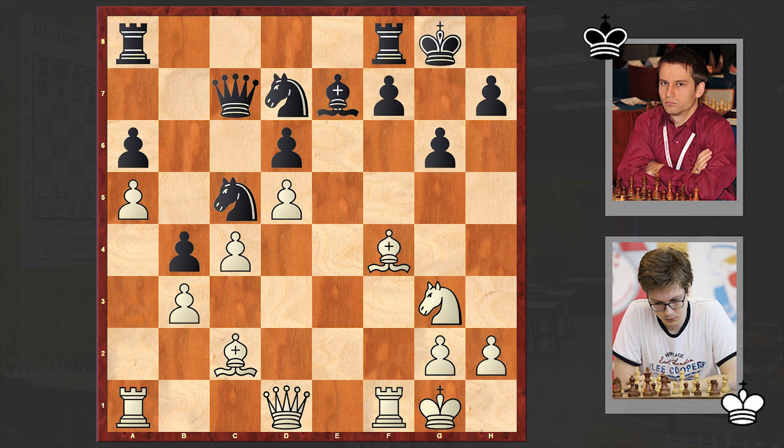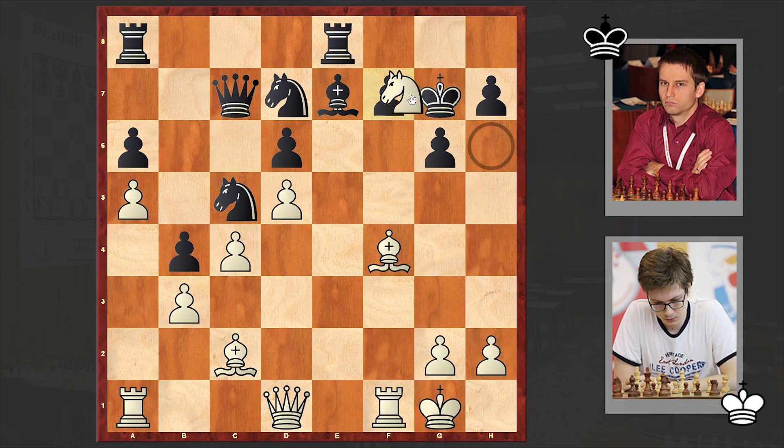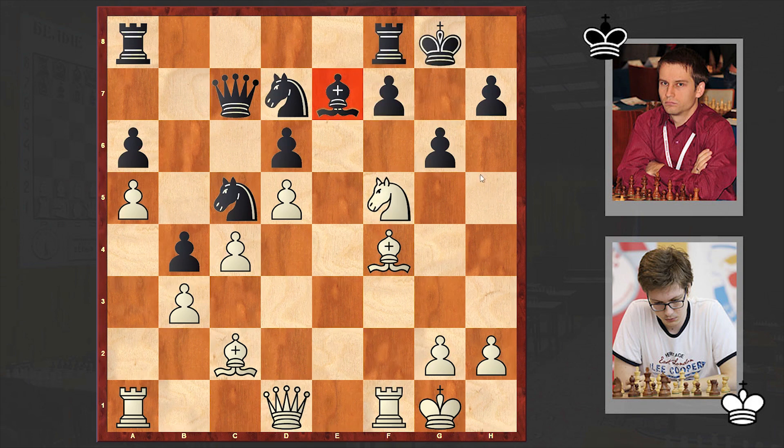That move is knight f5. Look at this beauty! This 19-year-old grandmaster is making a piece sacrifice in hope of gaining a ferocious attack. Black accepted the piece sacrifice, and that's actually the best move because black really doesn't want to lose this dark-squared bishop — he will then face serious problems. For example, after a move like rook f8, white can go for knight takes f7, weakening the pawn on f7. That's why black played gxf5.